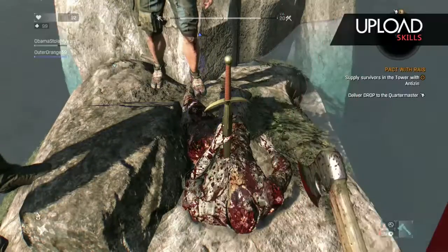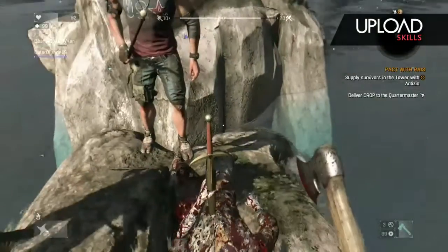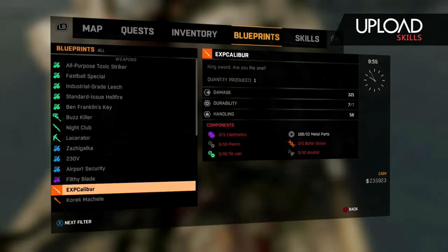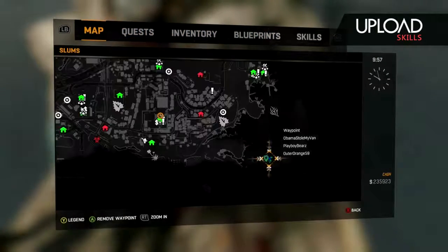This is the Excalibur location video so that you can obtain the Excalibur and the Blueprint to make more. It's not really that good of a weapon, but I guess it's kind of cool to have. You can only kill seven zombies with it, and it's not really that good to have, but it's kind of cool.